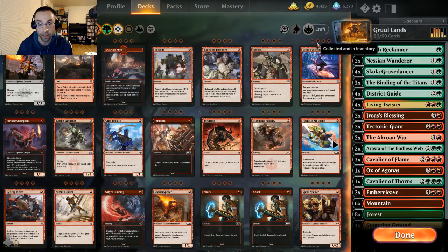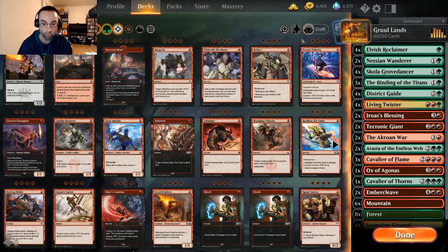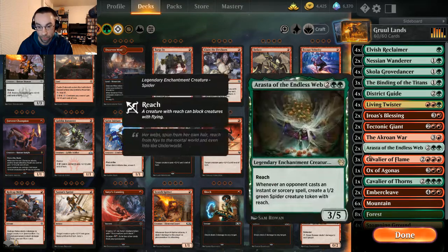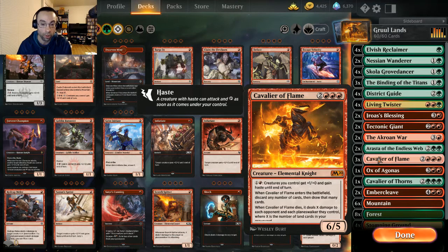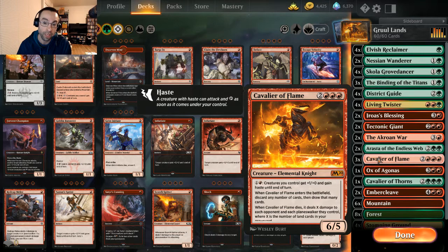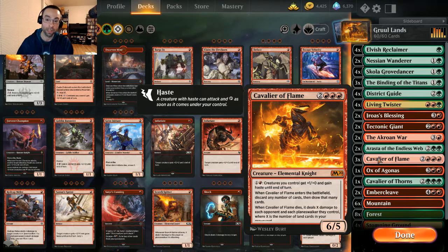What's up planeswalkers, it's your boy K-Dog. Got another fun video for you guys. In this one we're gonna be looking at Gruul Lands — all about having lands in your hand or graveyard. The focus of the deck is Cavalier of Flame: two red red red, you get a 6/5 elemental knight, and for one and a red, creatures you control get +1/+0 and gain haste until end of turn.